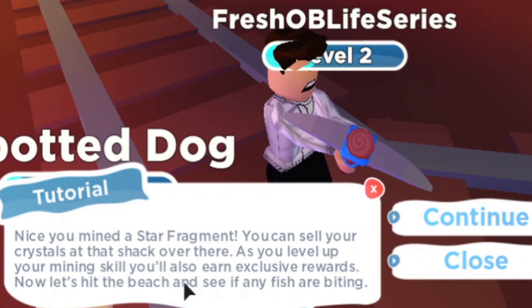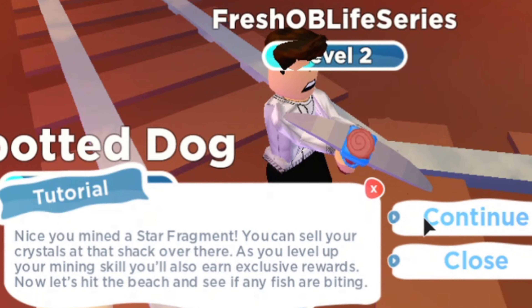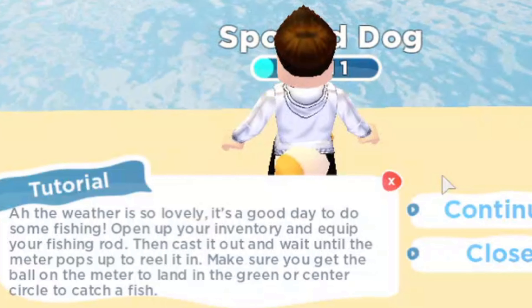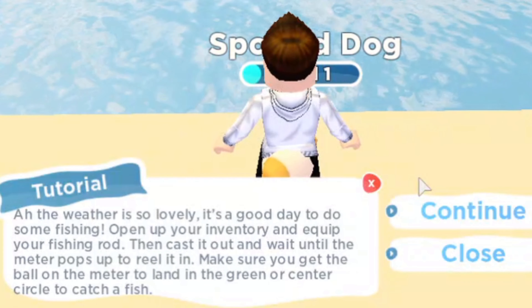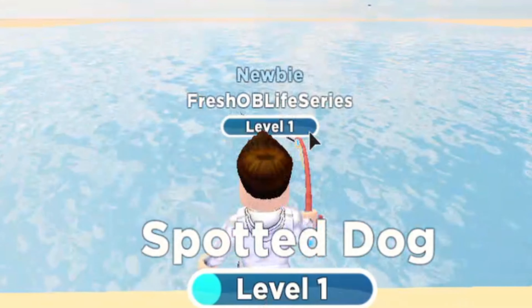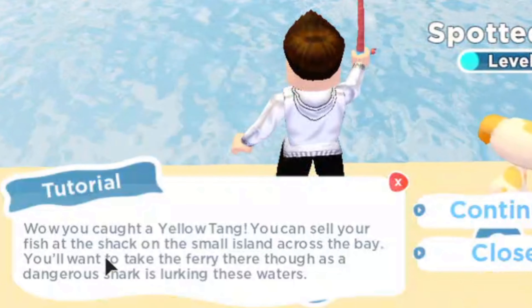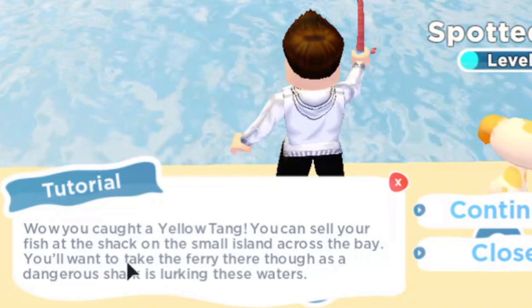As you level up your mining skill, you'll also earn exclusive rewards. Now, let's hit the beach and see if any fish are biting. We made it — the weather is so lovely, it's a good day to do some fishing. Open up your inventory and equip your fishing rod, then cast it out and wait until the meter pops up to reel it in. Make sure you get the ball on the meter to land in the green or center circle to catch a fish. Here we go — first fish on this new account! You caught a yellow tank. You can sell your fish at the shack on the small island across the bay.